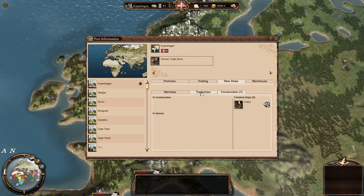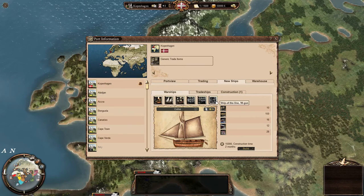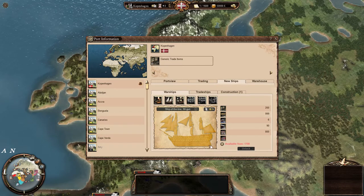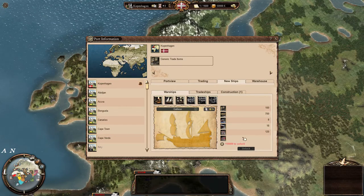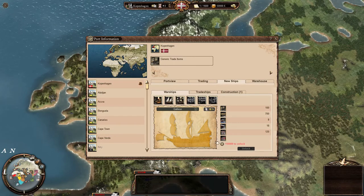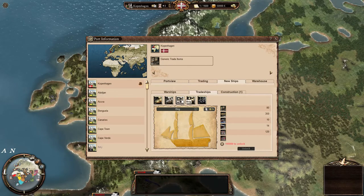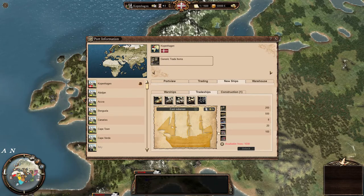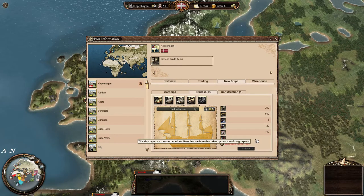There are two different tabs for ships — we can either select trade ships or warships. The warships range from a cutter all the way up to a ship of the line with 90 guns, but they are hidden behind certain years you have to reach and then you have to pay to unlock them. For example, the galleon is available but I have to spend £150,000 to unlock it. Trade ships work similarly — I can do sloops, schooners, brigs but I have to pay £100,000 to unlock them, £150,000 for the fluyt, and from year 1650 I'll be able to unlock and build the Indiaman, provided I have the cash.